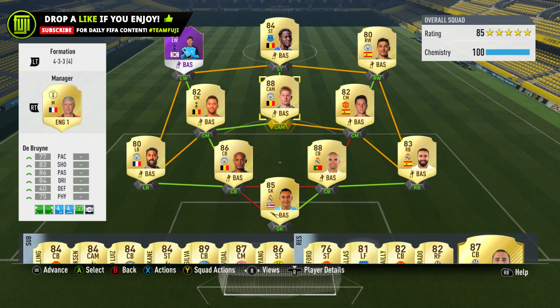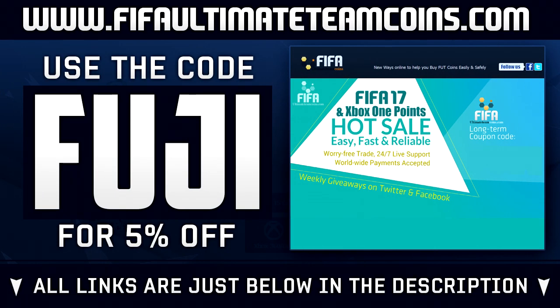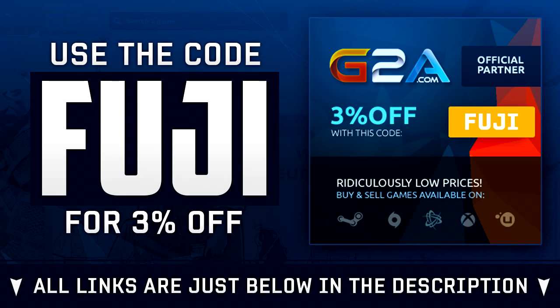If you want to drop a like on the video that'd be fantastic. If there are any other players you want me to review, please recommend them in the comments. If you're needing Ultimate Team coins, make sure to head over to fiverultimatecoins.com — they'll hook you up with cheap coins. Use the code Fuji for a discount, or if you want to purchase games head over to G2A and also use code Fuji.